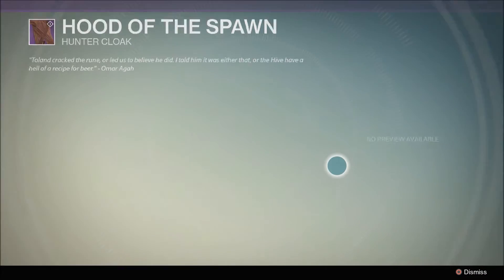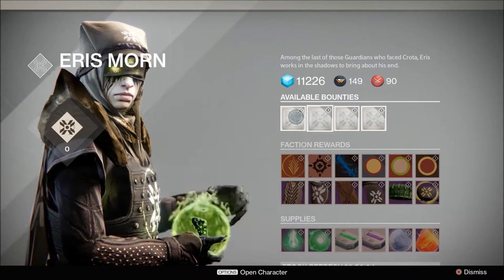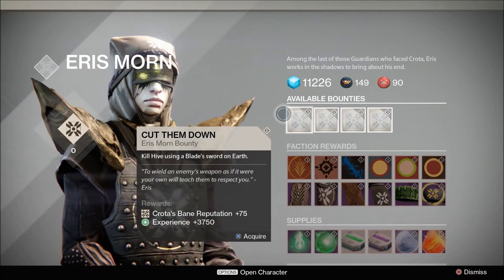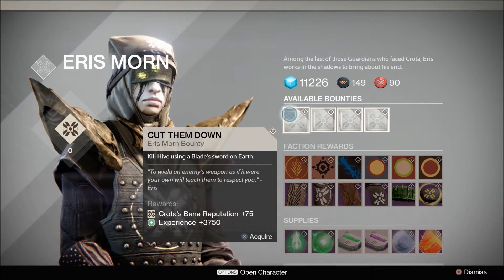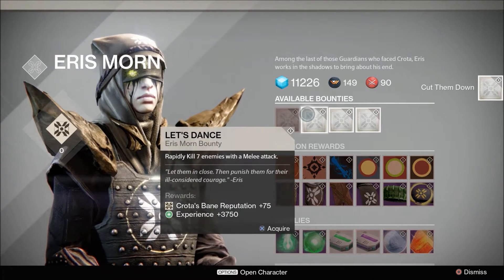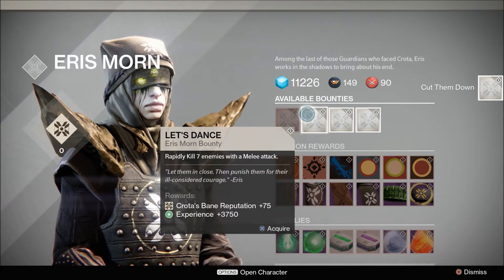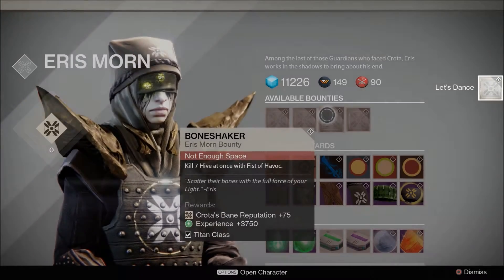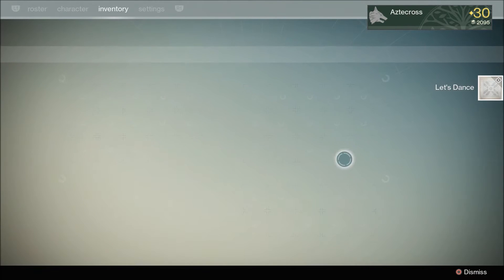I got a hunt bounty — no preview available. What are these? Kill Hive using blade swords. So this is why you need to know where to find a blade — we'll go over that. You've accepted our fate and choose to face it. Rapidly kill seven enemies. Watch your step in the dark. You can stop this.